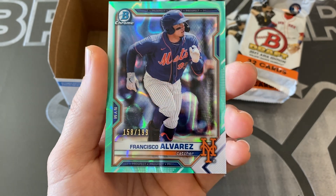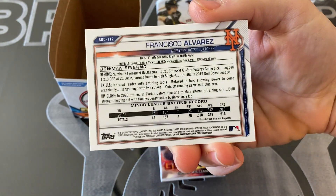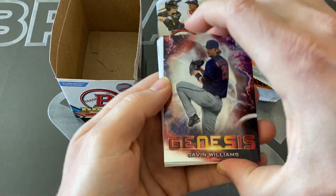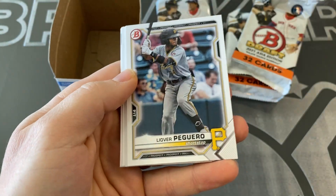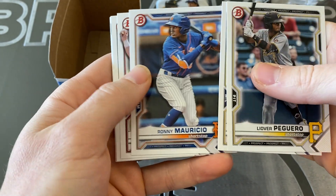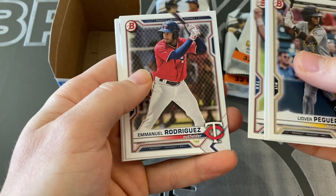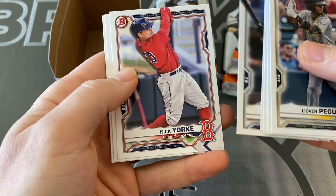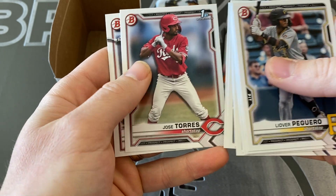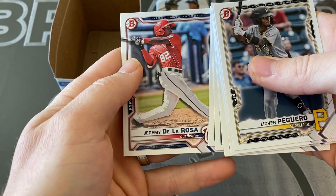Oh nice - number to 199, Francisco Alvarez with the lava! This is the aqua color parallel to 199 - the aqua lava for the Mets prospect. We've got Genesis, Gavin Williams, and then more paper: Aguero, Tyler Black first, Mauricio, Collie Rodriguez, Cooper Kinney, Nick York, Carson Williams, paper, Nunez, Torres, De La Rosa.